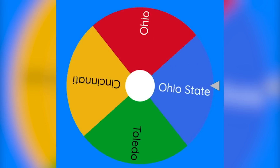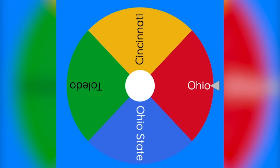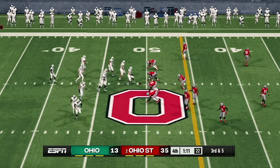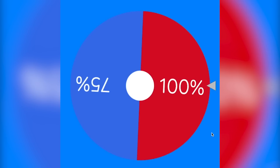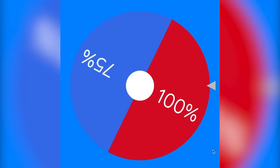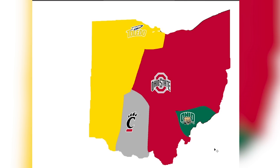Ohio has not played in forever and they are somehow still in this. Ohio is only bordering with Ohio State, so they will be playing Ohio State. As expected, Ohio State is going to get the win. Bringing out the powerful wheel — Ohio State eliminates Ohio. We are now down to the final three: Ohio State, Toledo, and Cincinnati.